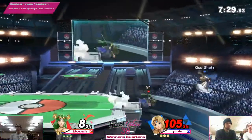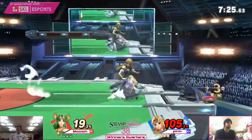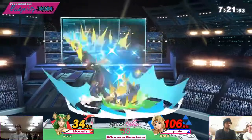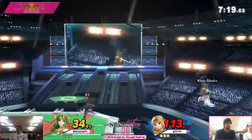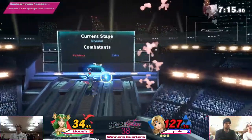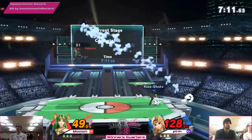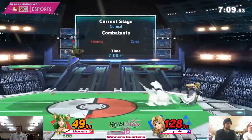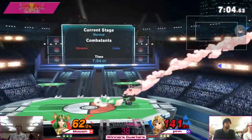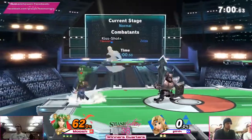Catches them there with the explosive flame and tries to get that down but it doesn't quite work out. Gets a grab here, not gonna get a lot off it though. Another explosive flame — holds for it again but doesn't quite catch him. Nice teleport there, and sneaks in the back to seal up the stock. Great first stock from Pink.